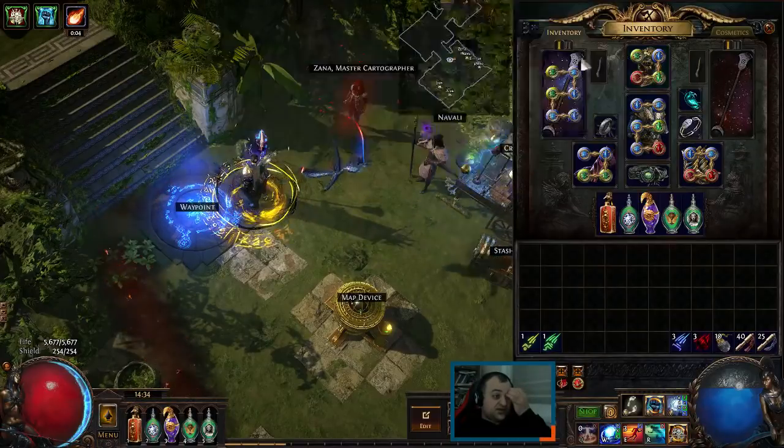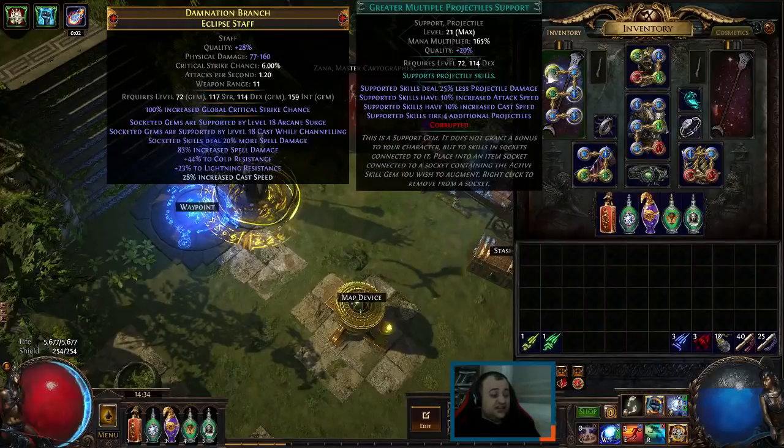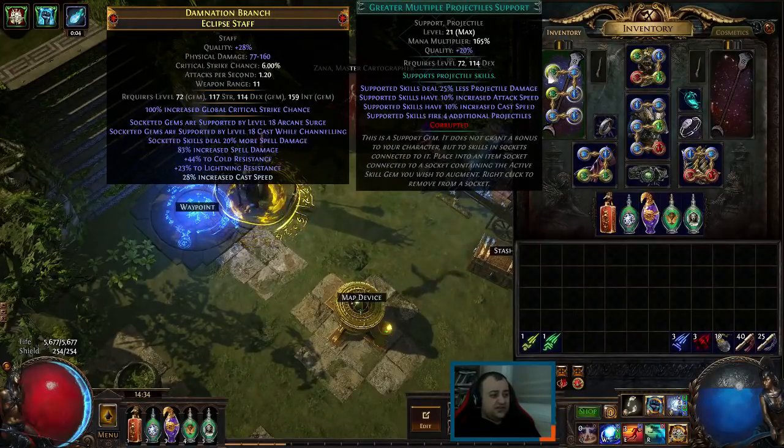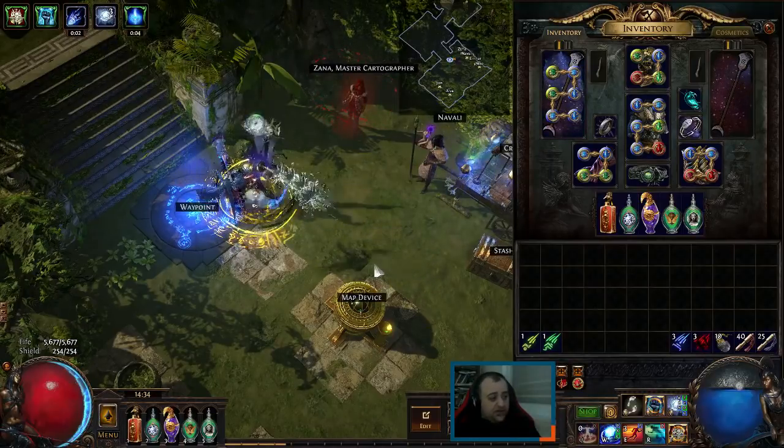Slower Projectiles is here because I was testing it alongside Greater Multiple Projectiles in this setup. Even for single target, Greater Multiple Projectiles seems to be doing great — just more Ice Spears.